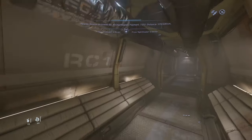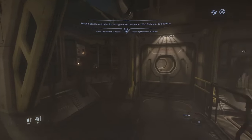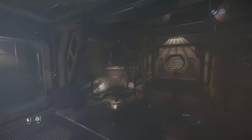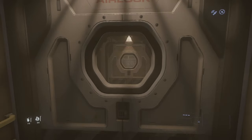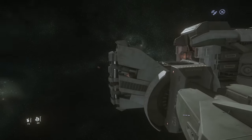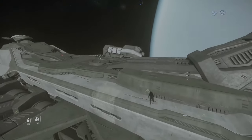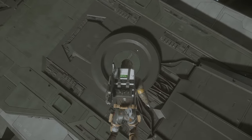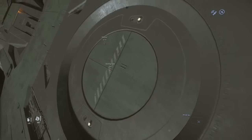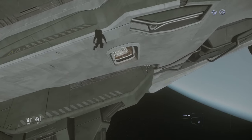Continuing further you reach this room. You have airlocks on the left, airlocks on the right. You can also store some spacesuits in here and of course you can get out of the ship. The airlock is located right in the middle of the ship.